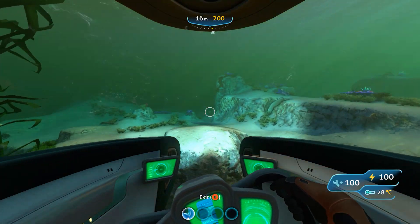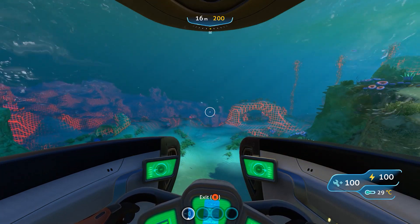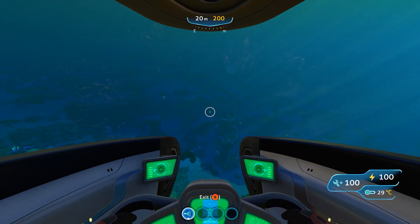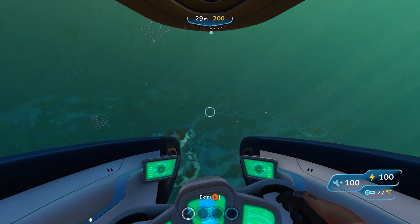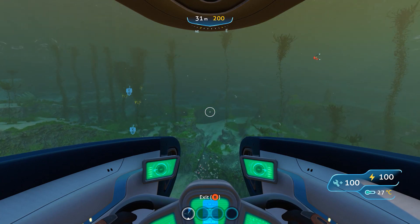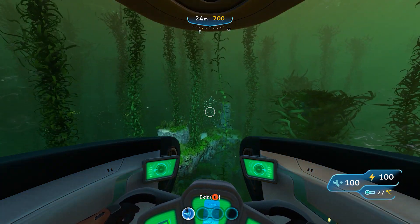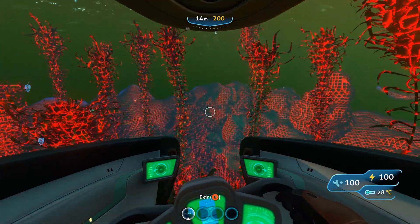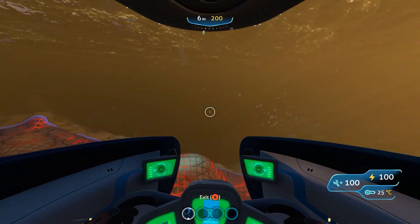There's a bunch of Reaper Leviathans back here. I'm in creative mode so they're not going to really do anything to me, but if you're not in creative mode they'll mess your Sea Moth up, or your Cyclops or Prawn Suit pretty bad. I do have the sonar here so I'll be able to show you kind of what I'm looking at. As you get closer to the ship it'll actually start to vibrate — you'll hear the vibration.